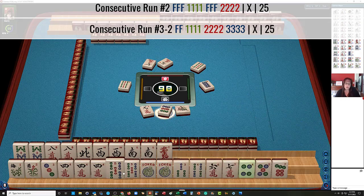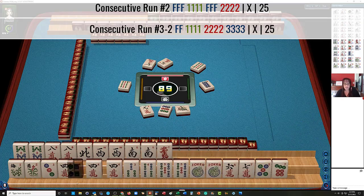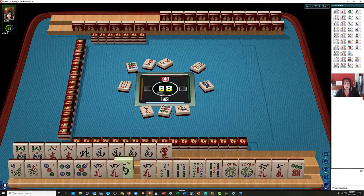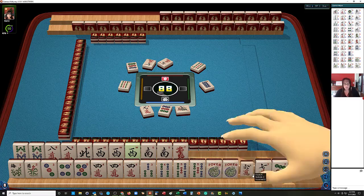Here's three, four, five mix-suit kongs. Here's another three, four, and here's a four, five. We've got lots of three, four, five to work with. There's a west. We're building wins — we're going to stick with it. Let's discard six crack.